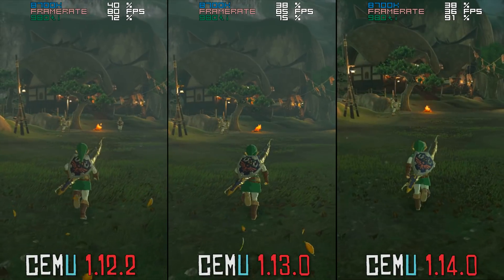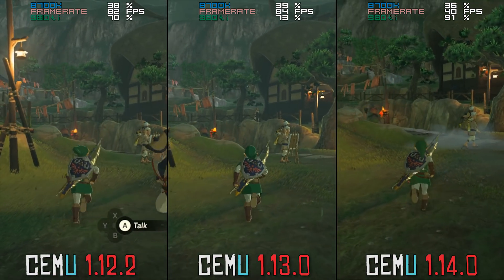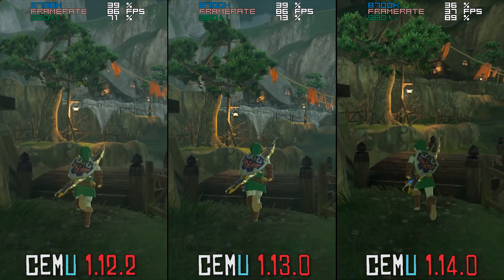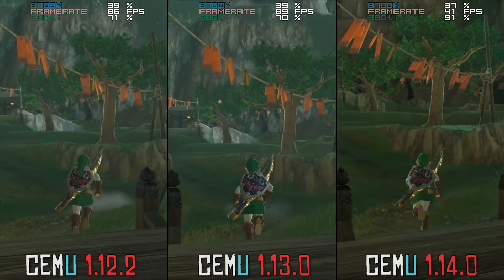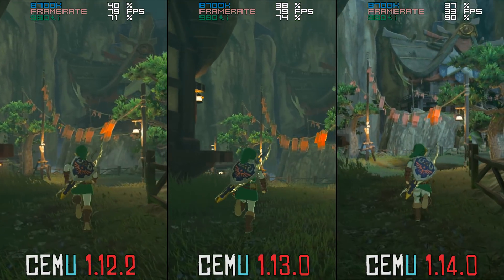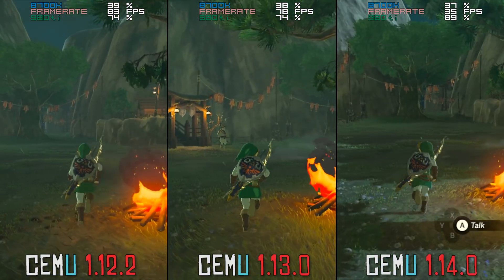You should also be made aware that even though performance is very poor in CEMU 1.14.0, this is due to the fact that practically all of the internal optimizations in this emulator have been turned off in this build. They have done this so that they can find absolutely every single graphical error and bug and have it fixed before 1.14.0 goes into public release.